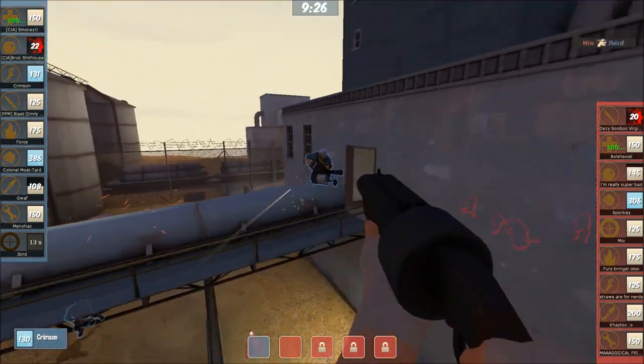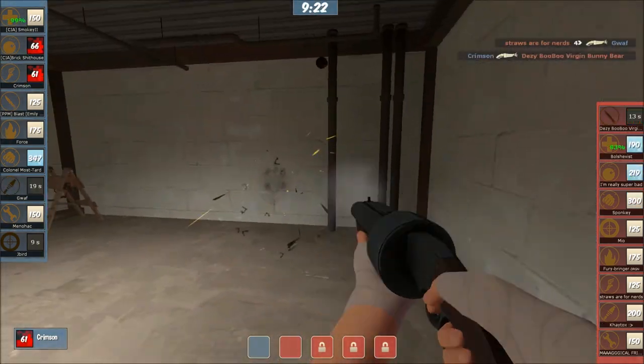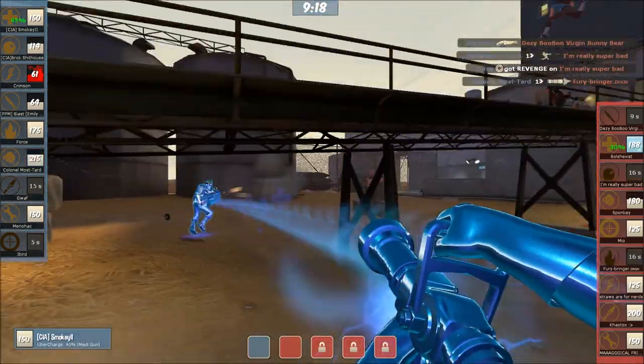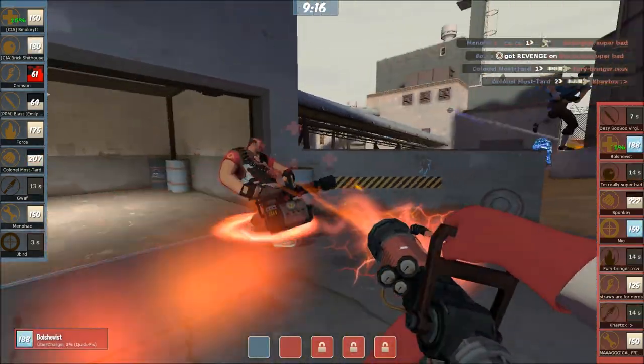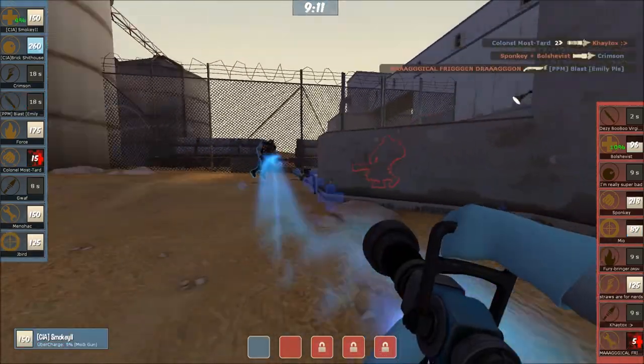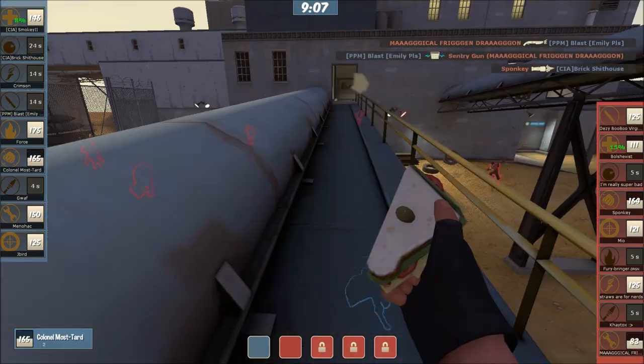We've got 3 on the top. Pyro in the back - running into that Spy. He does get the Spy, now he's got to back out. Good pick there. Uber on the back end. Using that Quick Fix, not able to get a lot because Uber is right there. Brickhouse - overextending there. Sponky taking a little bit of a repick, and look at him, doing so much damage right now. He's got to get backup though - where's the Scout?